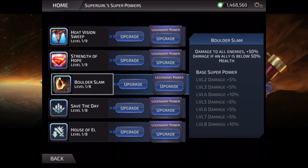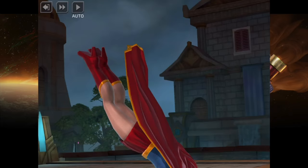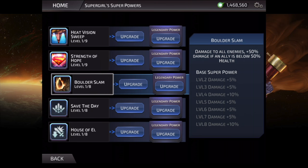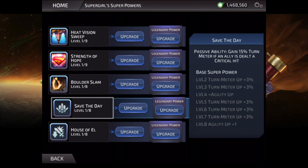Her third ability, which is supposed to be her big hitting ability, is Boulder Slam. This is a very situational attack, mainly because it adds 50% damage only when an ally is below 50% health. I don't think that's something you want unless you have a team that can revive, and we'll talk more about that in a minute. In my experience it doesn't hit very hard — the damage seems really low. In the battle shown, which is a PvE battle, you can see the damage is low and these enemies are only level 9.